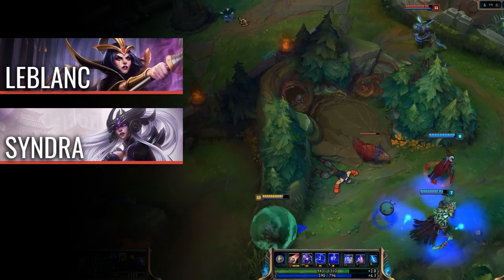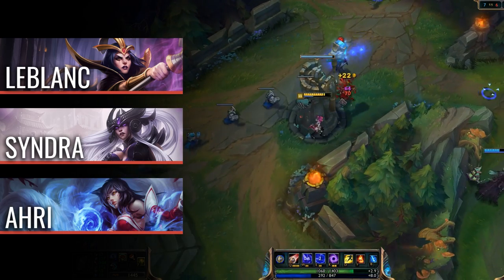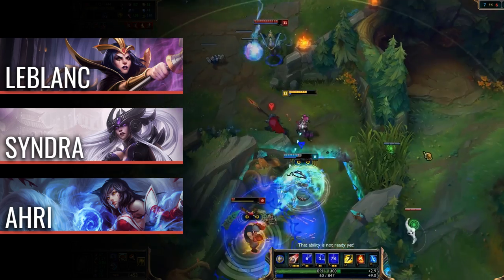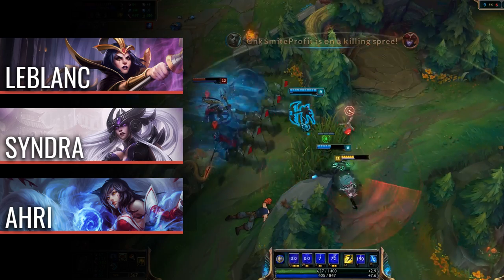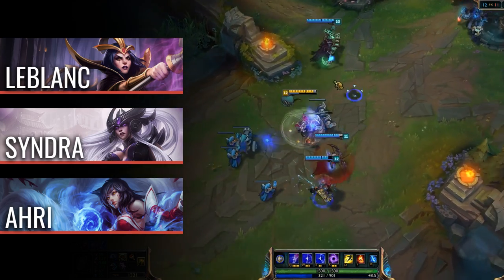Finally, another counter to look out for is Ahri. Ahri's charm effectively shuts down Orianna's combo, and her ability to follow up with her Spirit Rush can help her avoid the travel time of Orianna's cast delivery system. Other general rules to countering Orianna include hard crowd control and playing champions that out-range her ball's cast range.